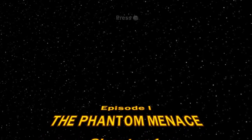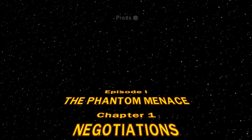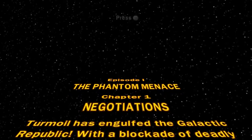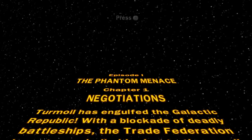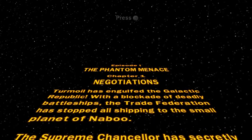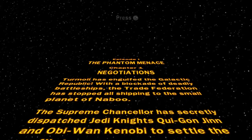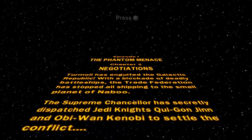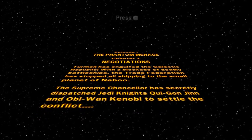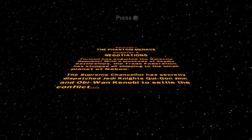Episode 1: The Phantom Menace. Chapter 1: Negotiations. "Turmoil has engulfed the Galactic Republic with the blockade of deadly battleships. The Trade Federation has stopped all ships to the small planet of Naboo. The Supreme Chancellor has secretly dispatched Jedi Knights Qui-Gon Jinn and Obi-Wan Kenobi to settle the conflict."